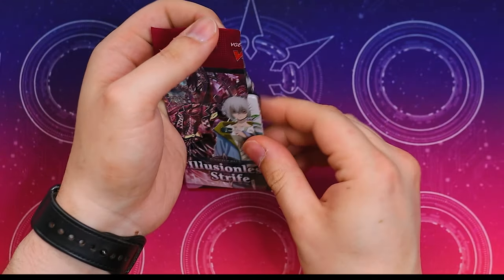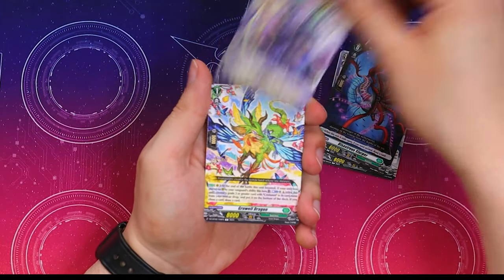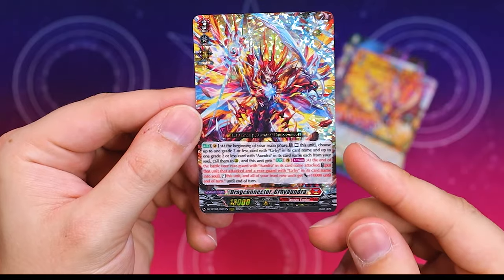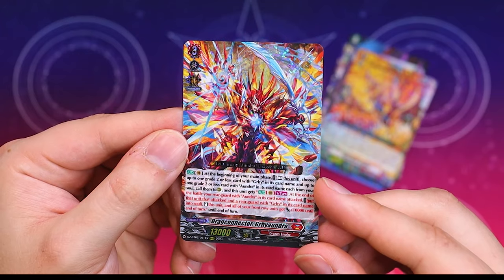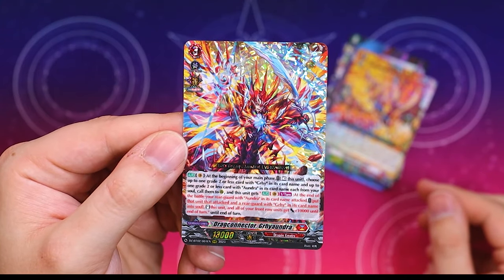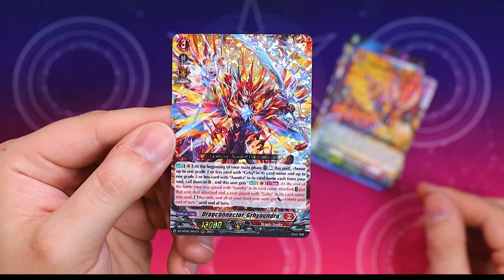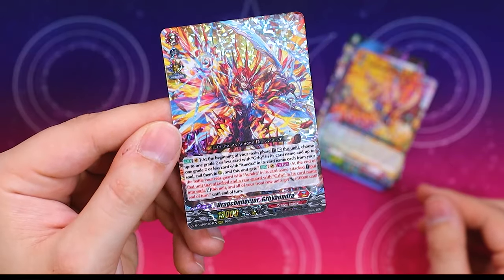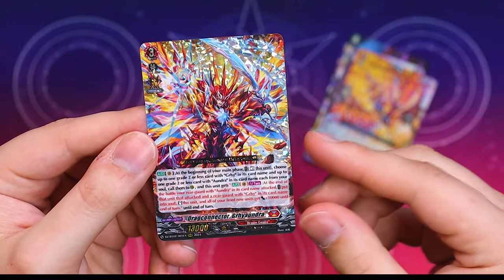The main thing everyone's going to be looking forward to in this set is all the Blangmire stuff. We got our first RRR — this is a new ride line for Dragon Empire, Gryandra. I keep getting the name of this card wrong, but it's this weird re-standing Vanguard deck that requires you to put another column into your soul. It's a little funky Dragon Empire deck, but it's pretty budget friendly from my understanding. Maybe I'll put it together and show it off in some games soon.